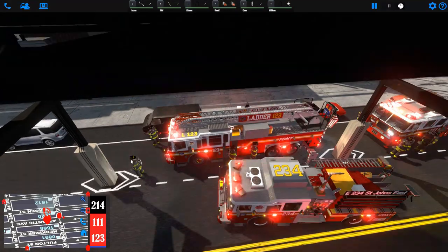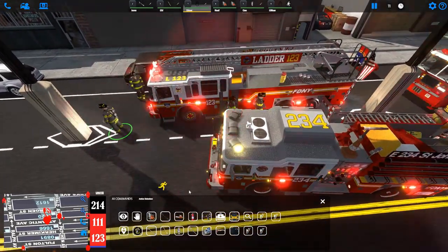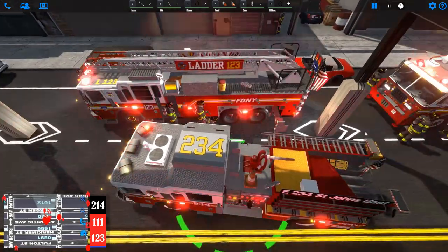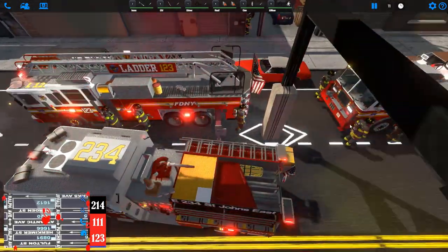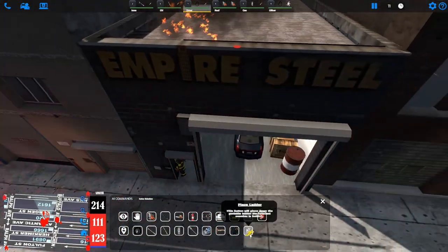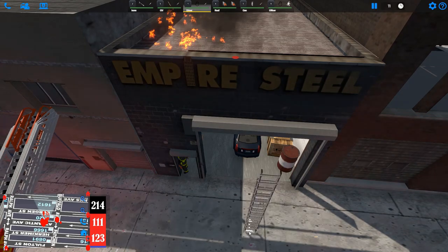Now I'll demonstrate how to set up portable ladders. We can select any member from the company and select which ladder you want — there are four options. The member will go to the back of the truck and grab the ladder. Once he has the ladder equipped, we can select him and hit the place ladder option.